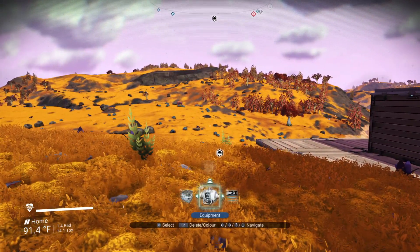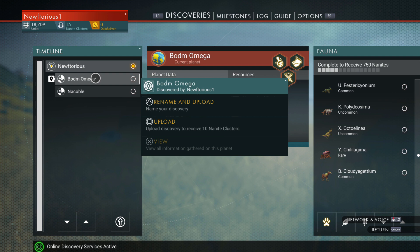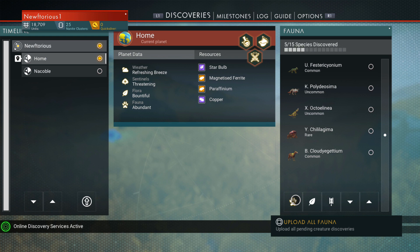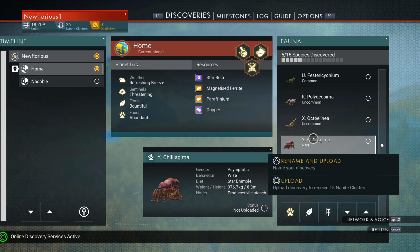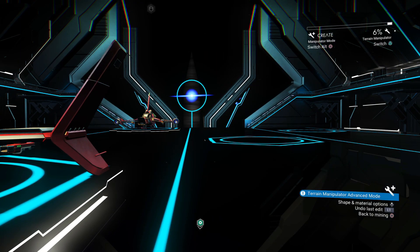Let's talk about uploading your discoveries. It is very important to upload your discoveries — just go into the menu, over to discoveries, and upload everything. You can also rename things, which is pretty cool. For example, if a planet has ice crystals good for making glass, you can rename it something like 'ICY' so you'll remember. Uploading your discoveries is very important because it gives you nanites, which you're going to need at the space station to unlock blueprints.